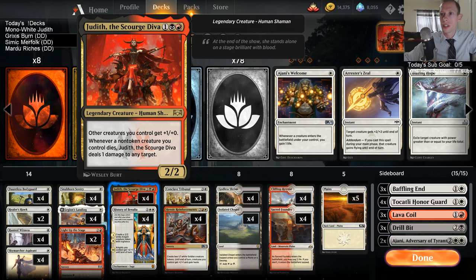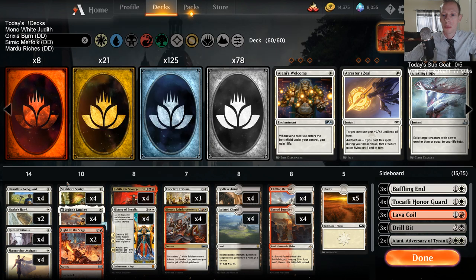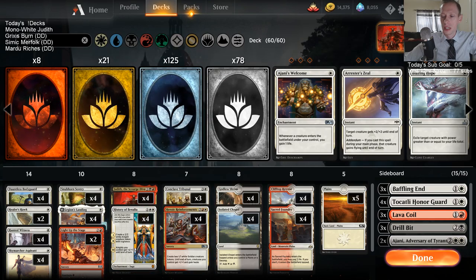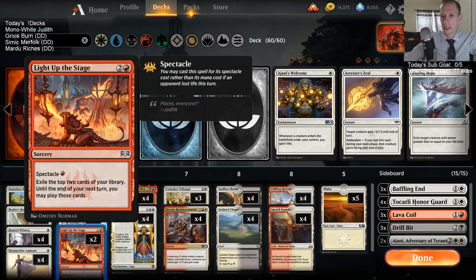To complement those, we've got four Judith the Scourge Diva. Judith is awesome with other creatures — pumping them up is great, and the damage trigger is awesome. The problem is black and red don't have the best one drops, but white kind of does. So we can pair all these white one drops with Judith, which is pretty interesting. We also get History of Benalia and Heroic Reinforcements as awesome ways to end games, and a little card advantage with Light Up the Stage.